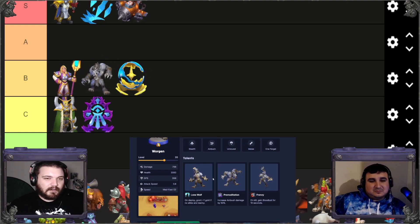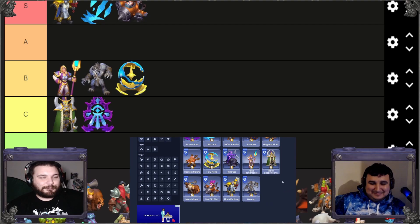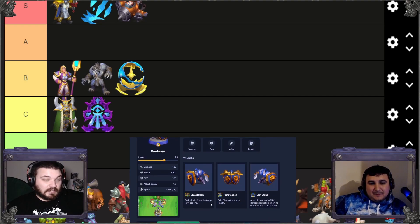I hated Foot Soldiers until I put them with Tyrian. You get four units, they can do stuns, gain extra health which Tyrian fills up, and armor increases 75% when the last one is standing. Don't take Last Stand though — take Shield Bash for the stun. Combined with Tyrian and Orc Shaman you have an unkillable wave that crushes a lot in PvE.